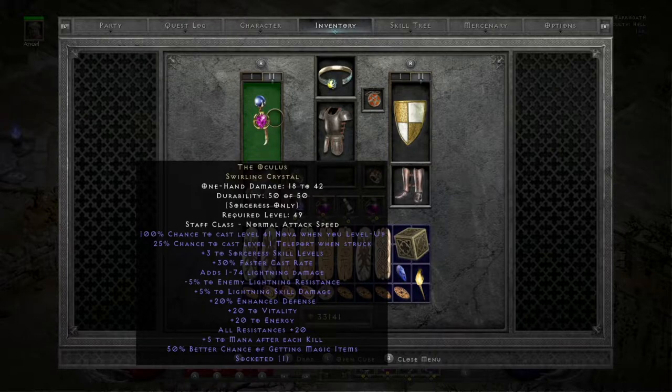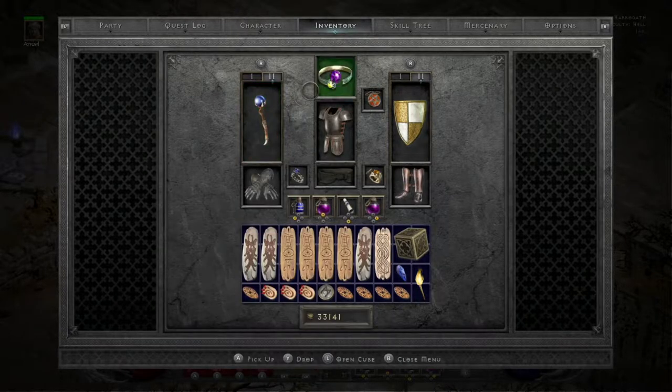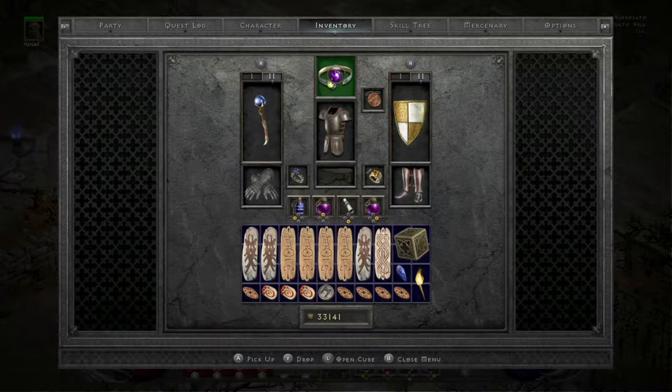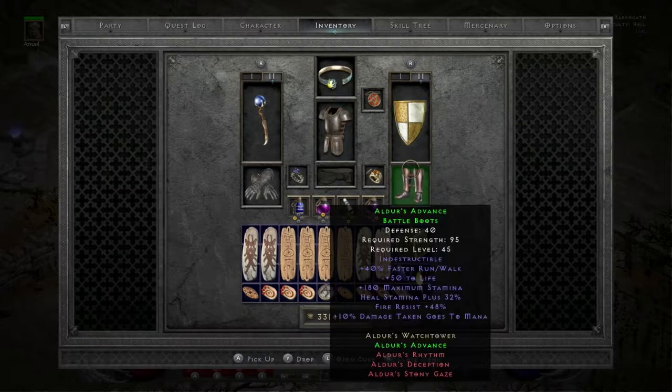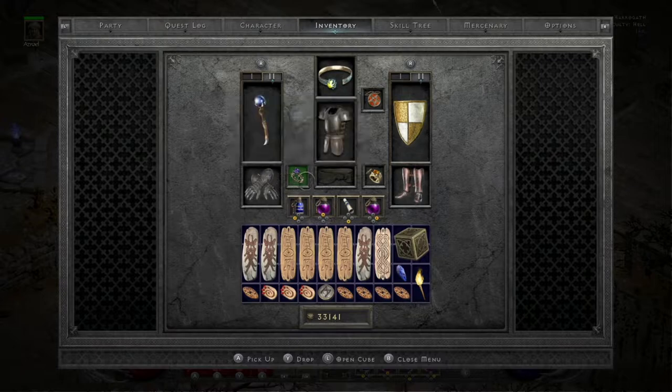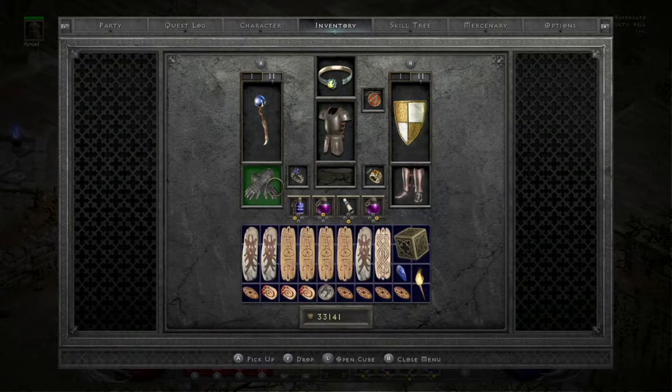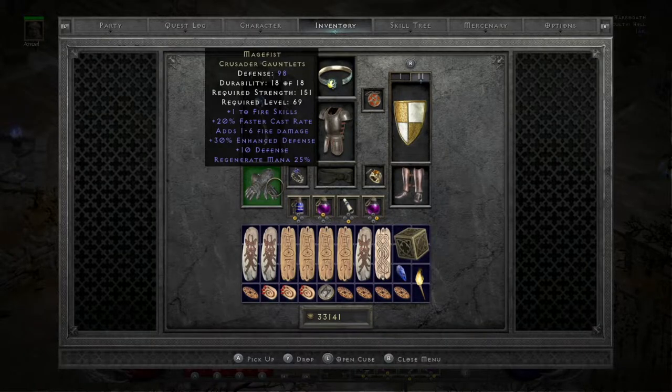I'm using an Oculus with a 5-5 light facet, and a Griffins — it's a 19-13 Griffins. It is socketed with an Amn because I needed the Strength since I lose the 2 Strength points from Shako, so I just threw that in there for now. Mara's, Spirit, Aldur's Boots, 2 SOJs, Arachnid Mesh, Enigma in a Mage Plate, and Magefist doubled up.